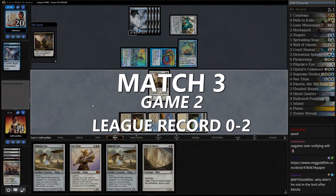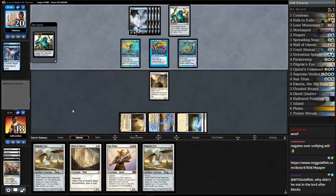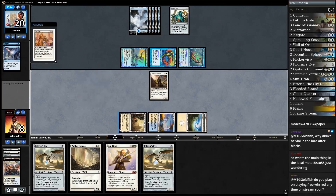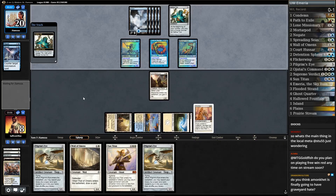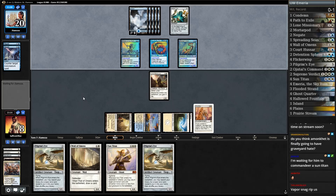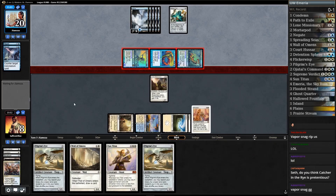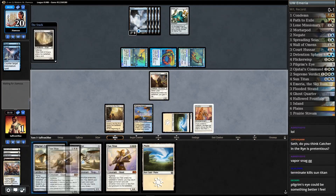Wall of Omens — can we live long enough? This is a two-turn clock so we gotta draw something next turn. All right, down to eight. Come on deck! No creature removal — come on, little Lone Missionary, it's all up to you buddy. Stay on the battlefield for us. No Vapor Snags! Oh, if we live one more turn we can start playing Pilgrim's Eyes and Walls. Come on Lone Missionary, you can do it!